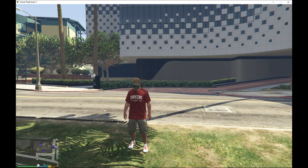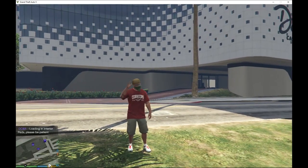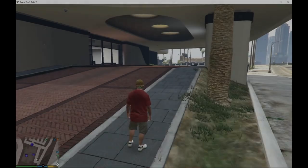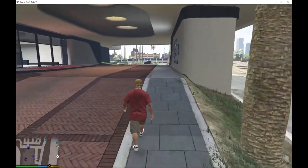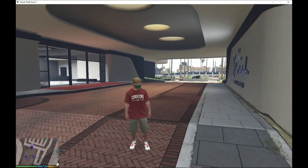Don't go inside the casino just yet. The most important thing you must do right now is press Insert on your keyboard. Your game will freeze for one second, and on the left-hand side of your screen it will say 'DCnR loading and interior peers — please be patient.' Wait about a minute or 50 seconds before going inside the casino.